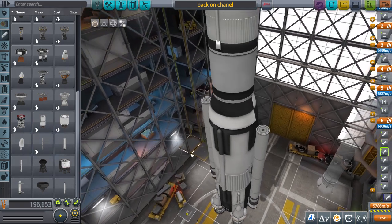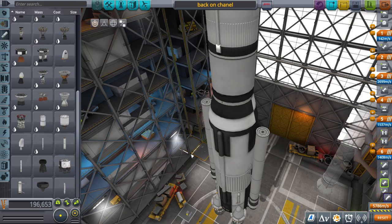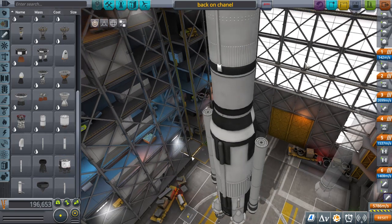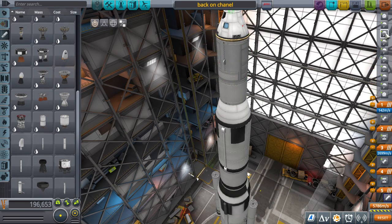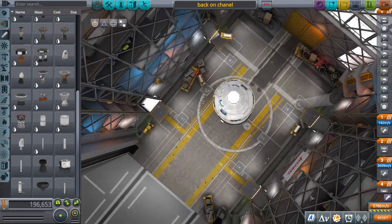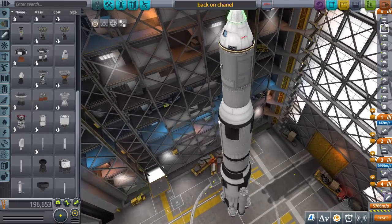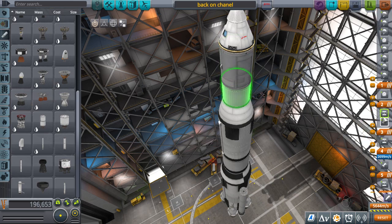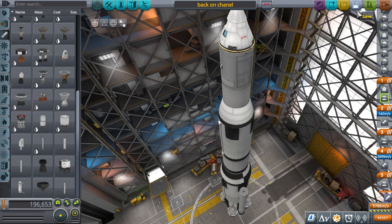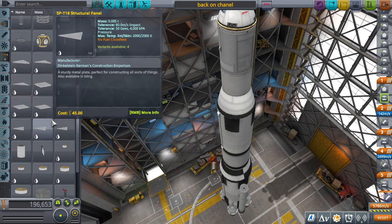So these SRBs are going to fire first, then the main engines are going to ignite. The SRBs will fire, then when they're out of fuel they decouple. Then the second stage fires, then the payload is in the middle of space, and all the parachutes will deploy when that happens. Let's hope this works - save.